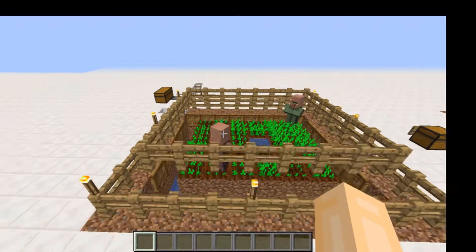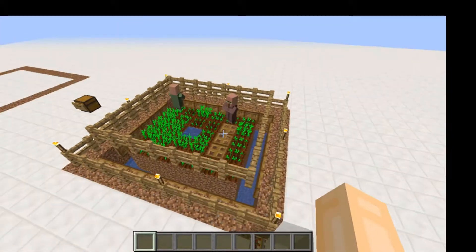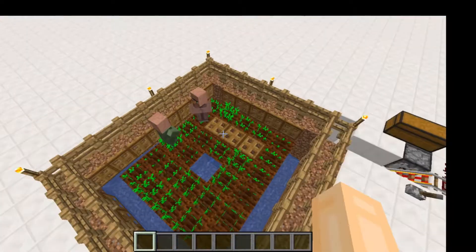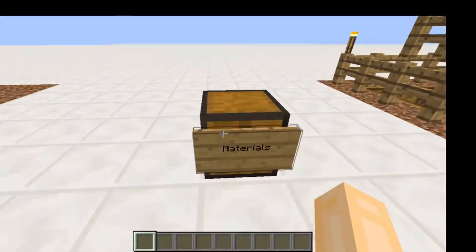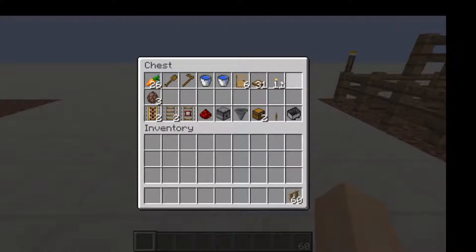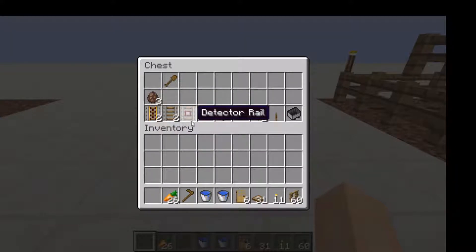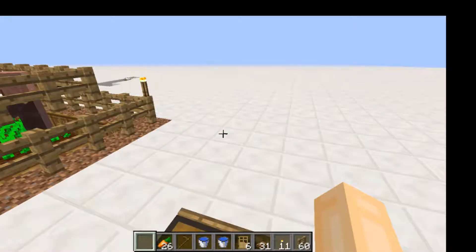This thing produces a ton of villagers by villagers farming and breeding through the resources they get from this small plot. To build this thing you're gonna need 60 fences, 11 torches, 31 trapdoors, 6 doors, 2 water buckets, 1 wooden hoe, and 26 crops — that would be wheat, carrots, or potatoes.